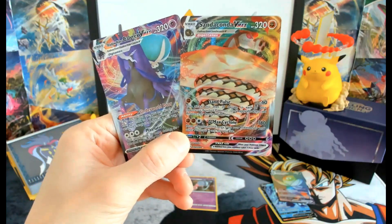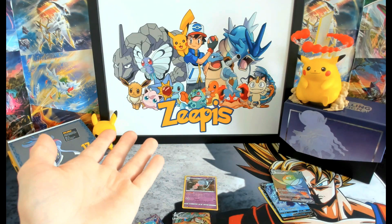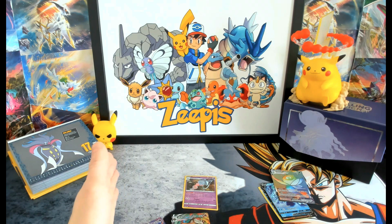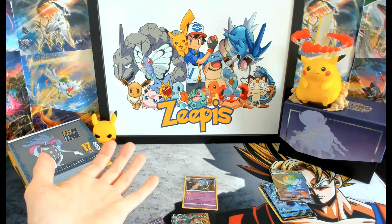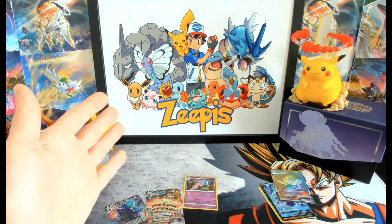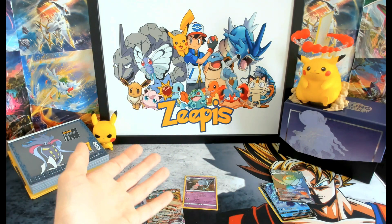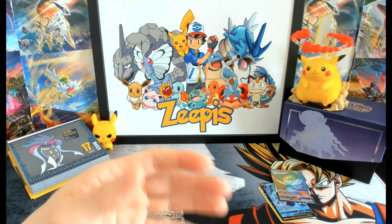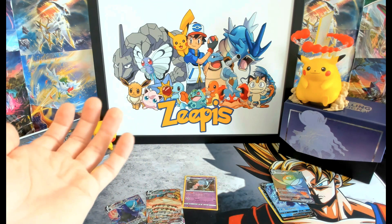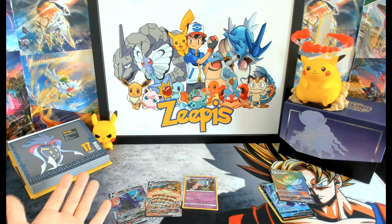To be fair, in theory, yes — Sword and Shield Chilling Rain is the second best set. But pull rates show you that it's definitely not the second best set in practice. Brilliant Stars definitely beats it in pull rates, and now Crown Zenith beats it in pull rates too. There are definitely better sets for pull rates, but by card value buying them raw, Chilling Rain is the second best set. Let me know what you think about this theory — leave a comment, do you agree or disagree? What is your idea of the second best Sword and Shield set? Make sure to leave a like if you enjoyed the opening. Enjoy the rest of your day, and bye!